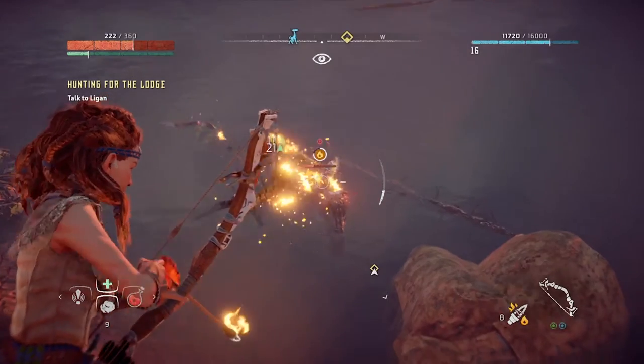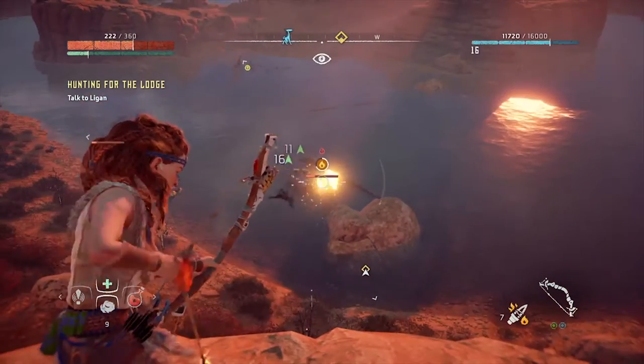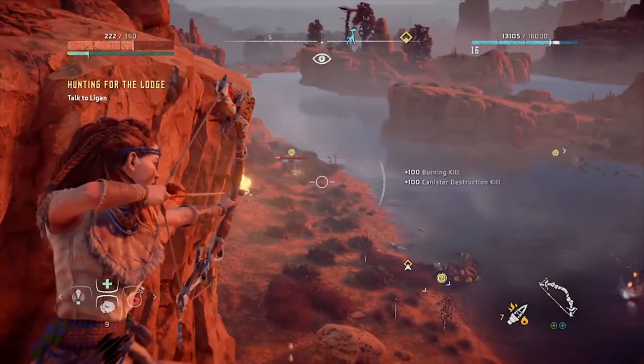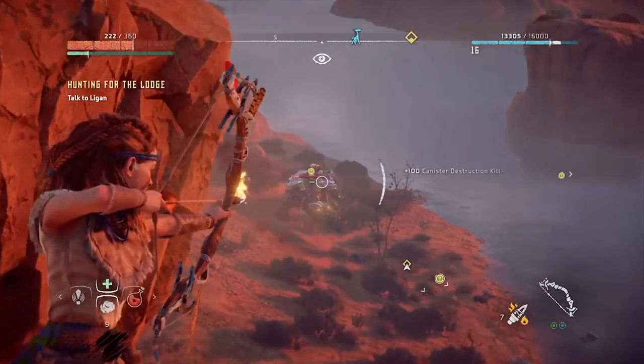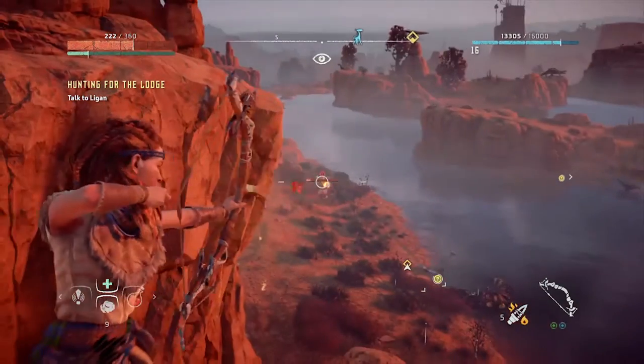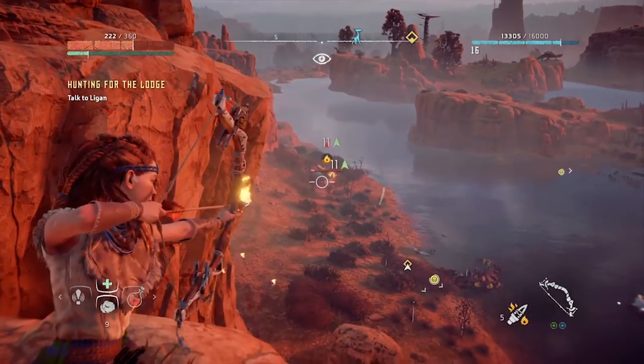You just want to stay up high and aim for the blaze canisters on its back. Its body is also weak to fire, so even if you miss you'll still be getting extra fire damage on it. Just keep firing away until the blaze canister erupts and it goes down.